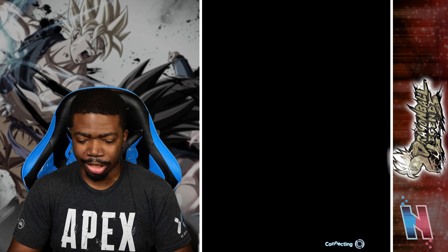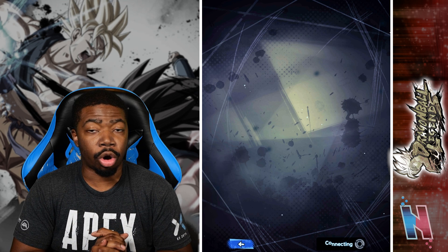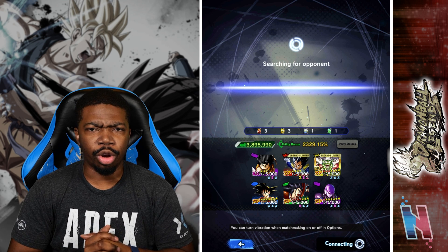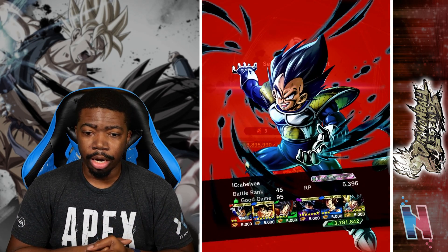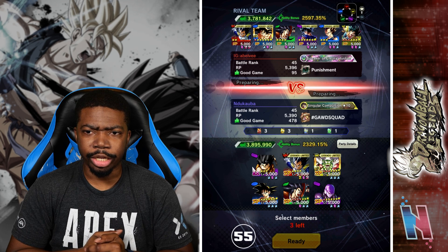We got to see a lot more of Yajirobe in this battle. We definitely got to utilize his strike, his blast, and we used his special skill, which did come in handy just a little bit. We also used his special move, which did good damage. I'm honestly a lot more impressed with Yajirobe than I thought I'd be. But we do have one more battle, so let's at least try to win that one. It really does suck that we lost one of our units way too early — that unit was Raditz. If he was alive, it probably would have been a lot better. The biggest thing is Vegeta's combo never ended.